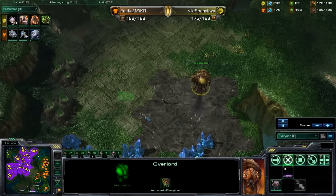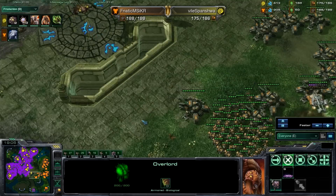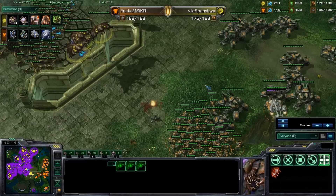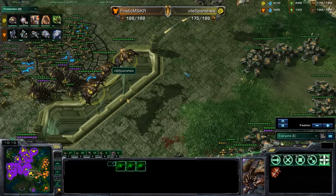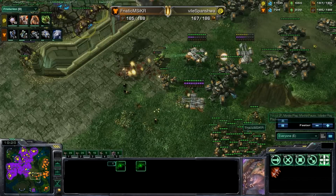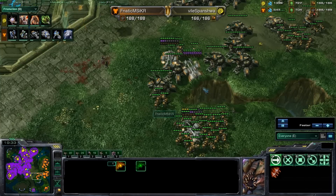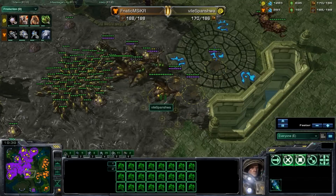Svanishiwa is barfing up some creep over here at what would be the fifth expansion of the Terran, just to delay it a little bit. Here come the broodlords, and you're going to see Svanishiwa bring his support. What he wants to do is siege these marines and these tanks. With most Terran compositions going for marine-tank, these little broodlings will come down and make the tanks shoot their own units, so he'll lose a ton of marines because of those broodlords.